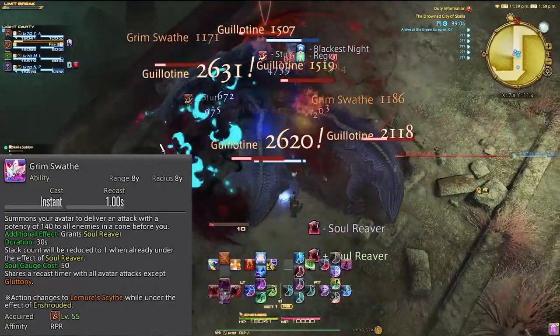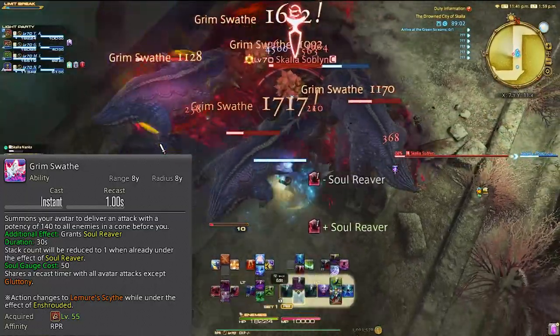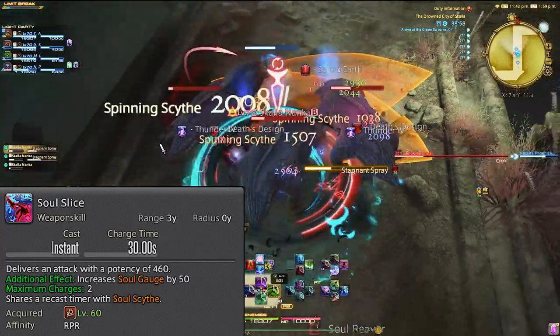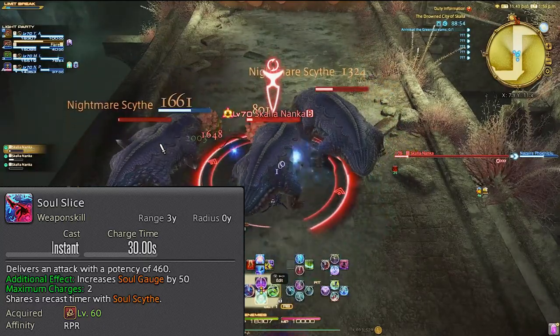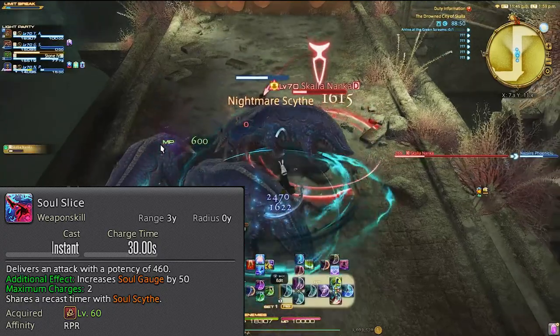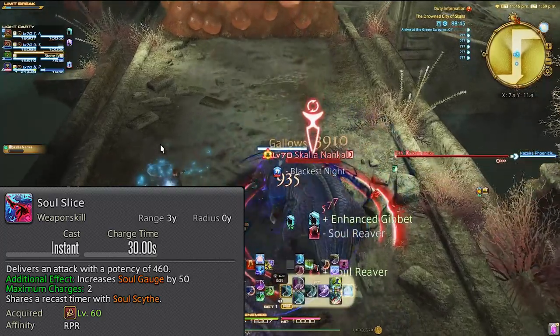Bloodstock is single target and Grim Swath is our AOE. At level 60, we get Soul Slice, which is an instant GCD that delivers a single target attack of 460 potency — which is pretty huge — and gives you 50 soul gauge instantly. We want to use this right after we apply our debuffs for instant usage of our soul reaver abilities, and continue on as normal after.